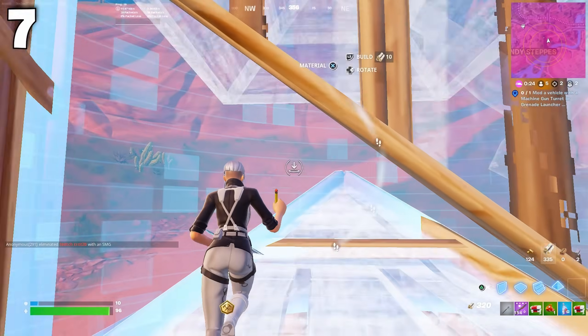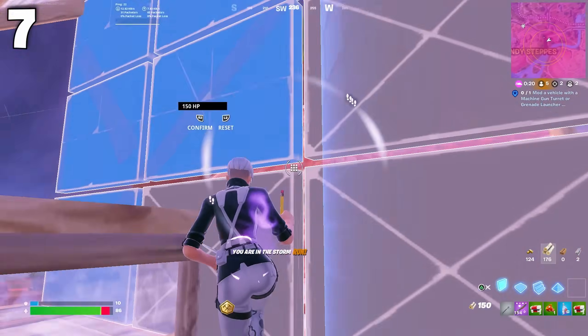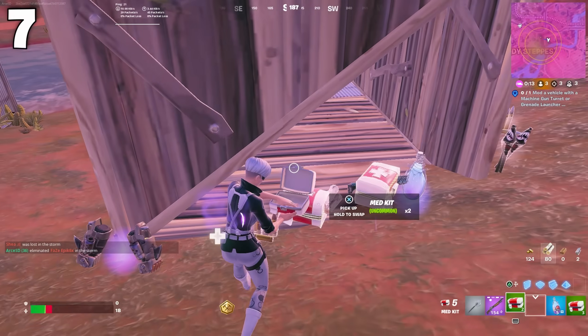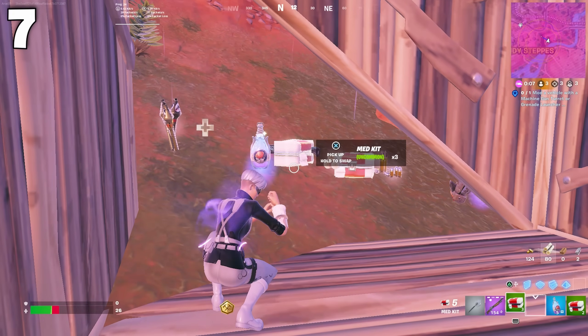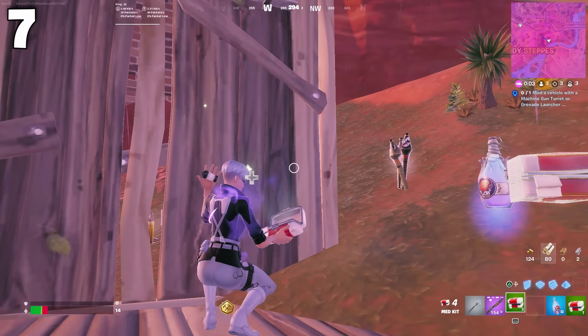In terms of loadout, I highly recommend carrying a stack of floppers. In a game I was in, I got sent into zone from the Nitro Fists and was able to live and pop medkits because I had floppers in my inventory. Even though Nitro Fists aren't in the game anymore, in every game there are going to be other white heals somewhere in storm that you can play, and floppers allow you to move around and go look for them.